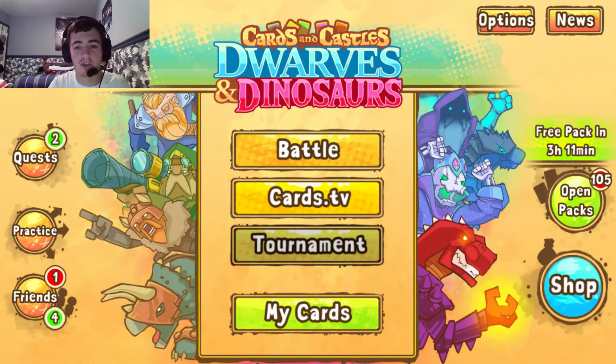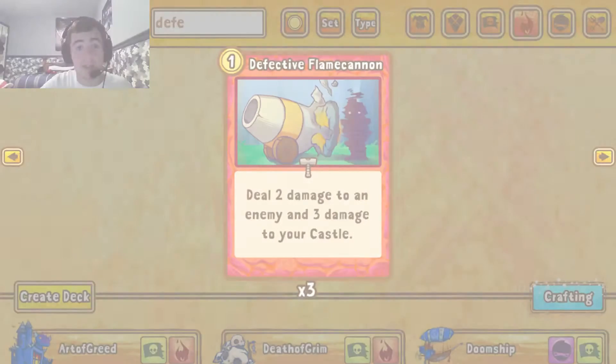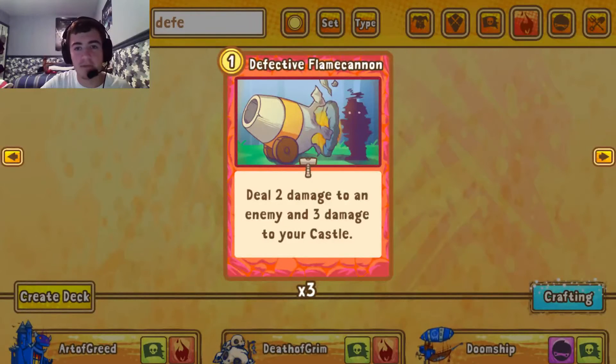We'll jump right into our first card, which will be Defective Flame Cannon. The Flame Cannon is kind of a silly card in my opinion. Dealing 2 damage to an enemy — that could mean maybe castle, maybe enemy unit, building, etc. However, you're dealing 3 damage to your own castle.